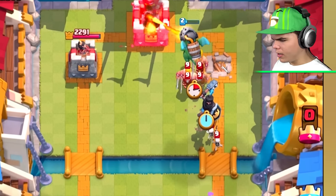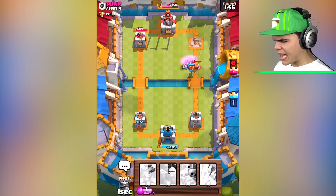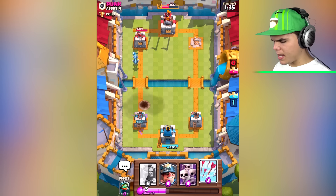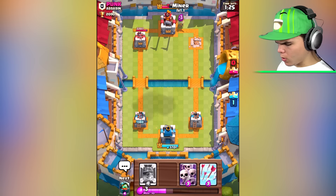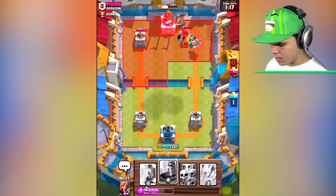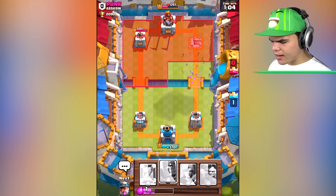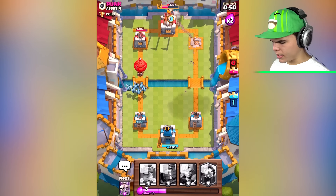Come on dragon, take out that freaking tower! Putting another dark prince down — this guy has lost one tower within the first ten seconds. He's coming in with a hot air balloon — don't worry, I've got myself a minion horde. His main tower is quite low on health. Let's go inferno dragon — inferno dragon does a lot of freaking damage on towers. He's distracting me with his giant skeleton — I'm gonna have to deal with that. Shoot some arrows over to the skeleton. He's coming in with the graveyard — doesn't matter. Minion horde is taking out his hot air balloon — why did he not see that?